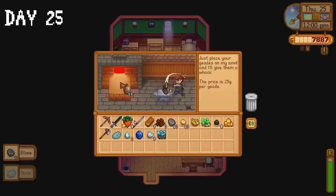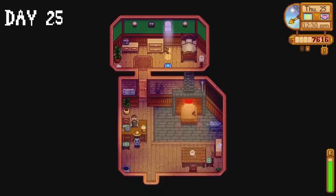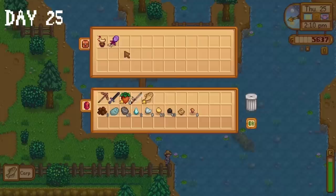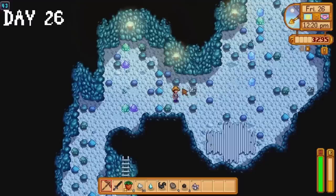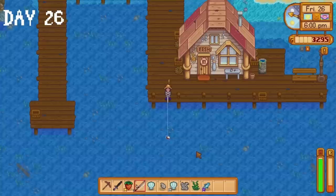I donate gems to the museum, ask Clint to crack open some geodes, donate more items to the museum, then ask Clint to upgrade my axe before donating the final couple of items. We've been very busy so I take a chill pill and spend the rest of the day fishing at the mountain lake. On day 26 I visit the travelling cart and purchase a lobster, a coconut, a cactus fruit and a rare seed. I spend time collecting iron ore then give a daffodil to Pierre for his birthday. I also want to catch the legend fish before spring ends.